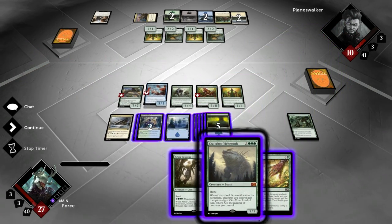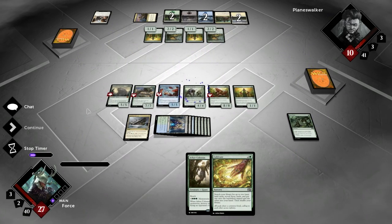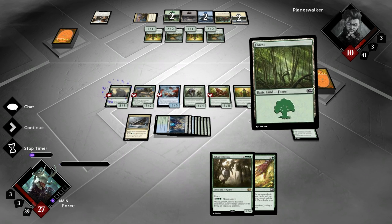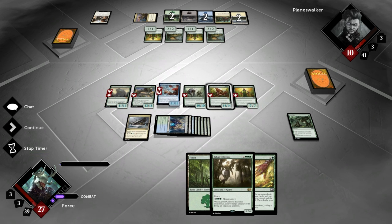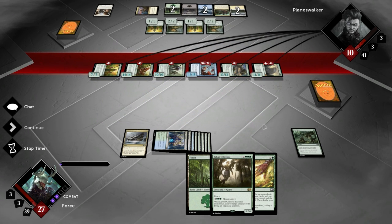I love playing this. He comes into play. He's a 5-5 Haste — pumps all my creatures plus X, plus X, and Trample. X is the number of creatures I control. So they're going to get 1, 2, 3, 4, 5, 6 — six Trample — and you just attack with all of them.